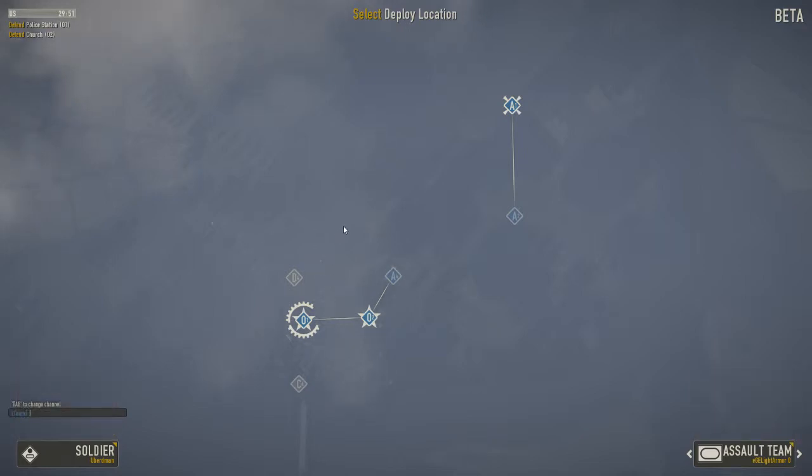And here we are in the game. You can see we have several points that I can spawn from. I'm probably going to go with Q1 because we have the D4 and C4 points, which will lead us to our victory. We're going to go to D3 up here, and so on and so forth.